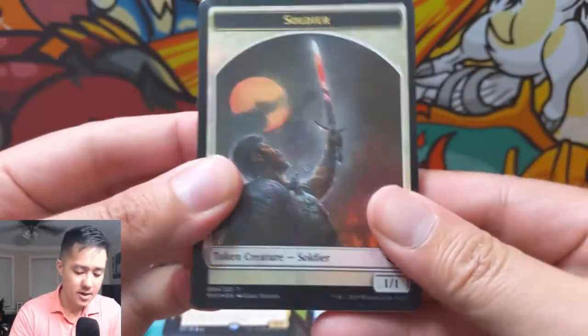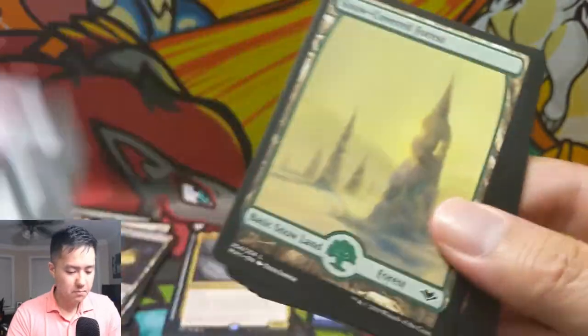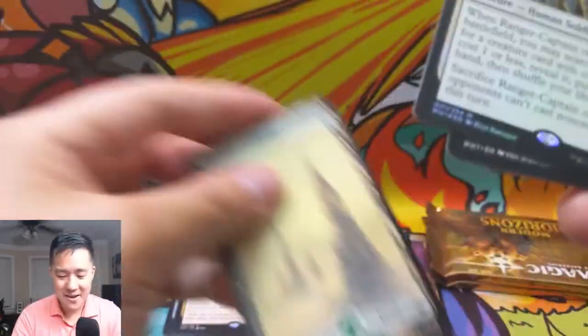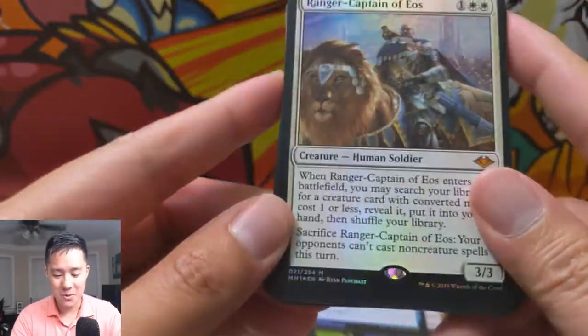You do have to pay the mana, but still — it's like a recurring Snapcaster Mage. The only thing is it's only on your turn so it is sorcery speed. But I feel like that card has a lot of potential. Oh yes — another foil mythic! Ranger-Captain of Eos! Look at that foil pattern — it's really cool how it's just on part of the art.